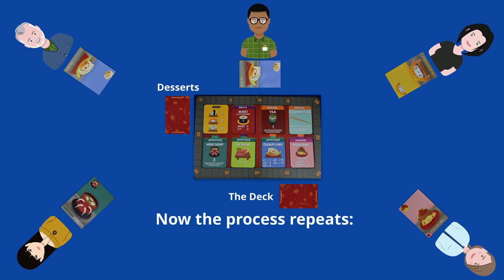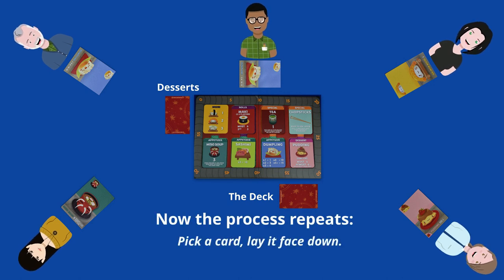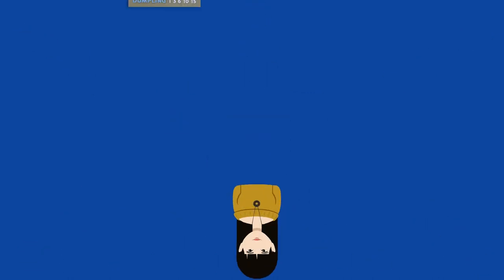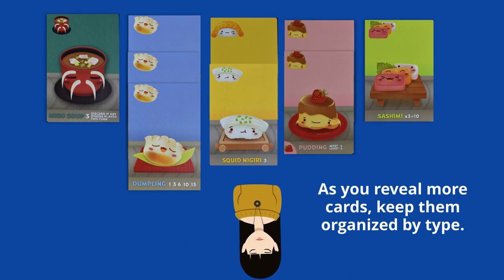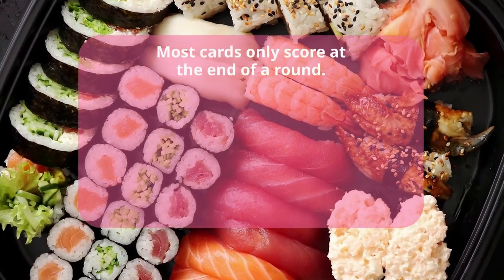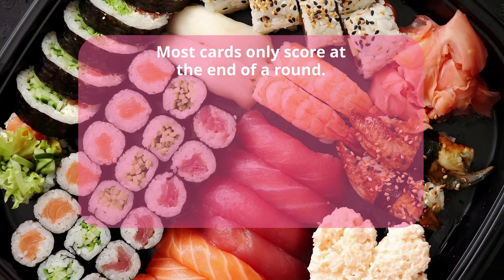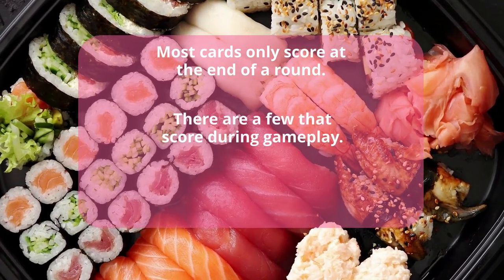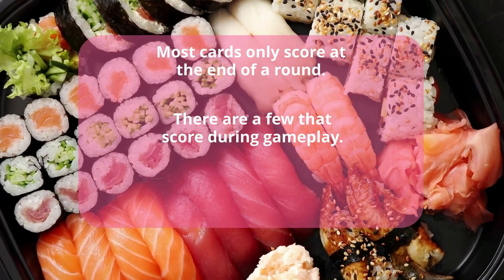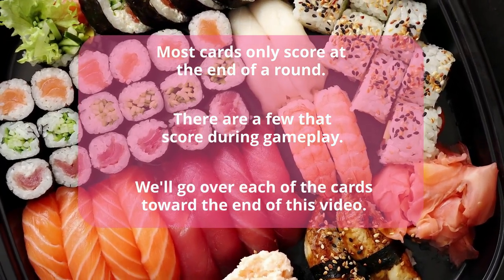Now the process repeats itself: pick a card, lay it face down, pass the rest of the cards to the left. As you're revealing the cards you have chosen to keep, you will want to organize them by type, which will help you in the scoring at the end of the round. Most cards only score at the end of the round, but there are some extras and bonuses depending on the types of menu items that are in play. We'll go over some of these in just a little while.